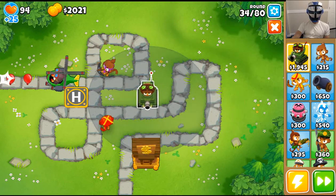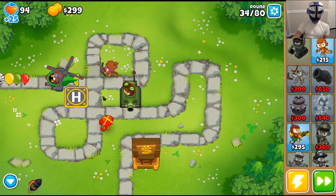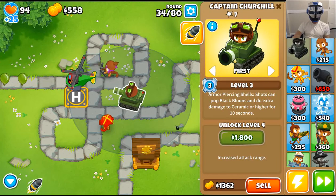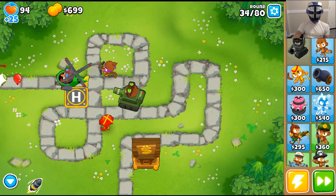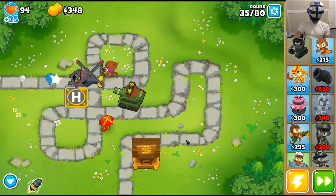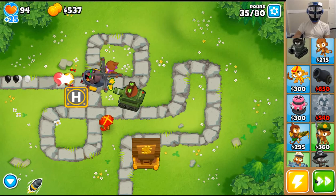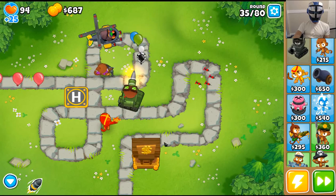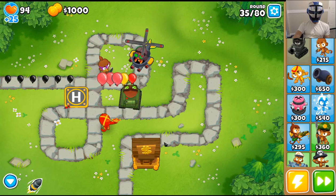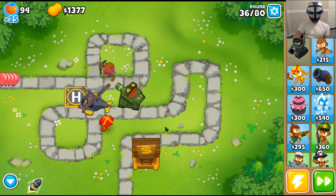I'm just fairly uncoordinated this level for some reason. All right, that's it — let's get Captain Churchill out there. He's a beast! Now we can get IFR and razor rotors to take out the lead.